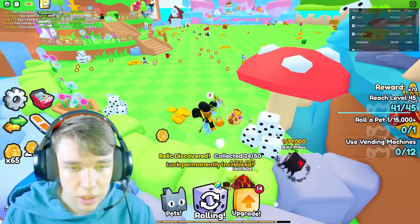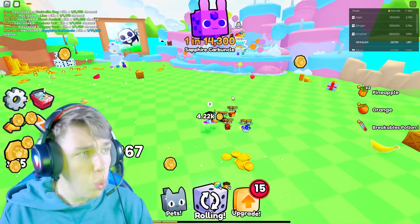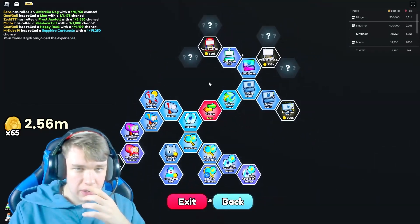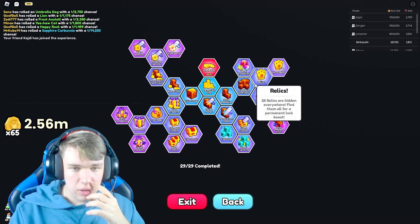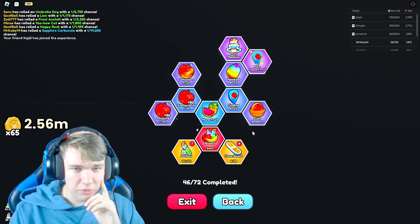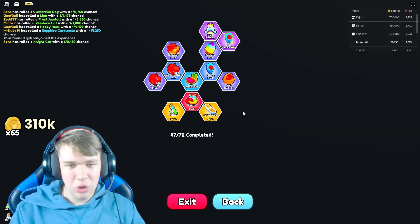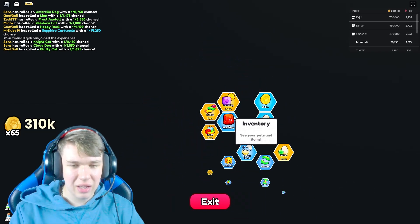I got a relic — look at that! Next relic, 24 of 58. Let me see if I can upgrade something. There's so much in the upgrade system — every single thing is clickable. You can expand options and see different upgrades. Let me buy this one here.